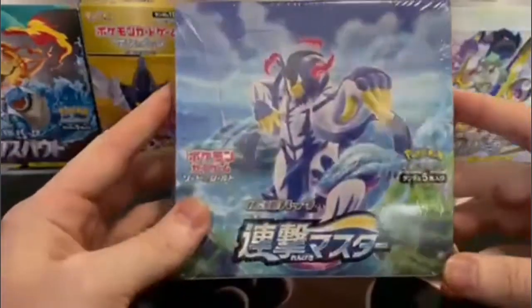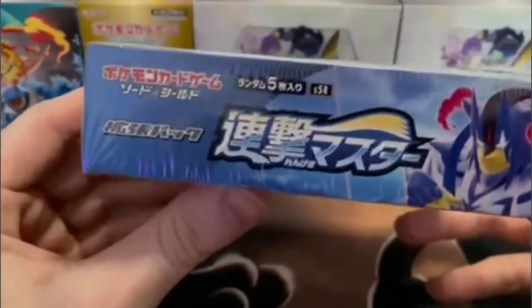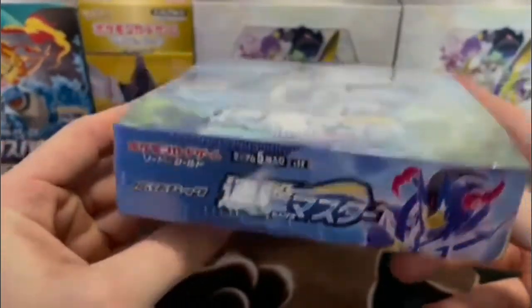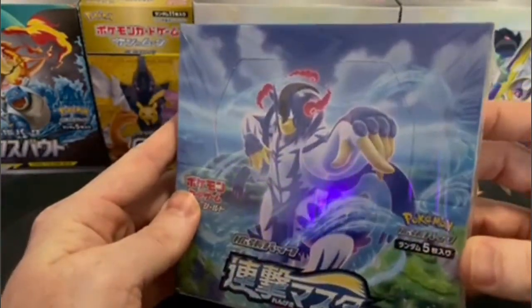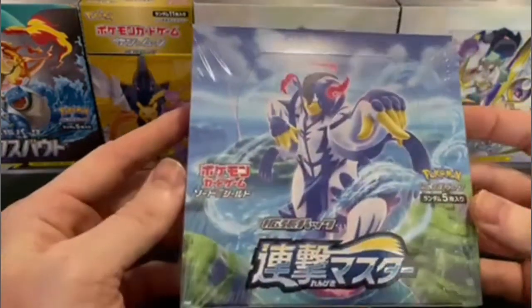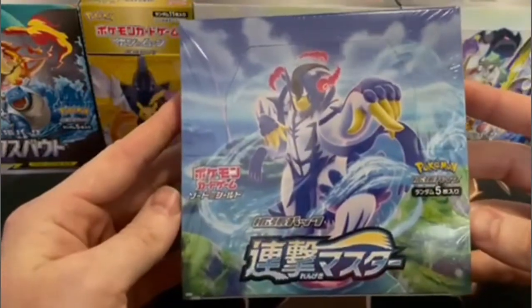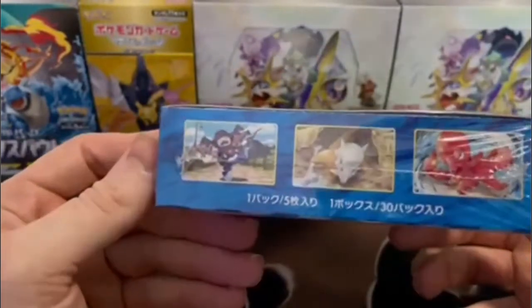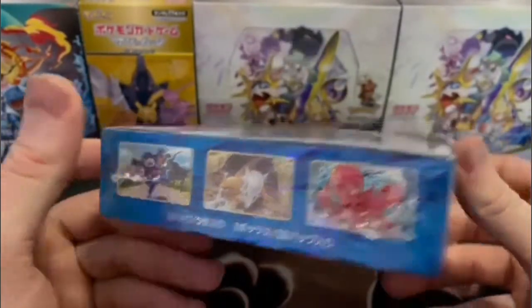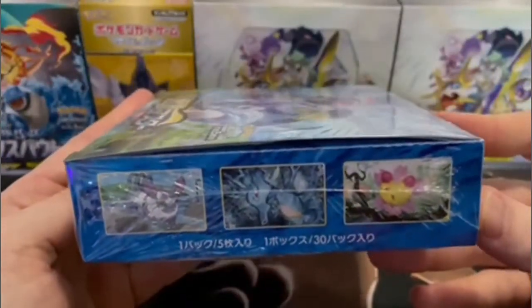Here we are with our sealed box of Rapid Strike Master. As you can see, pretty similar to that Single Strike Master box. It is S5R. This one has the Rapid Strike version of Urshifu on it versus the Single Strike version on the Single Strike Master box — kind of makes sense. So like usual, I will fast forward through the box opening and pack snipping and I'll catch you back here in a minute.